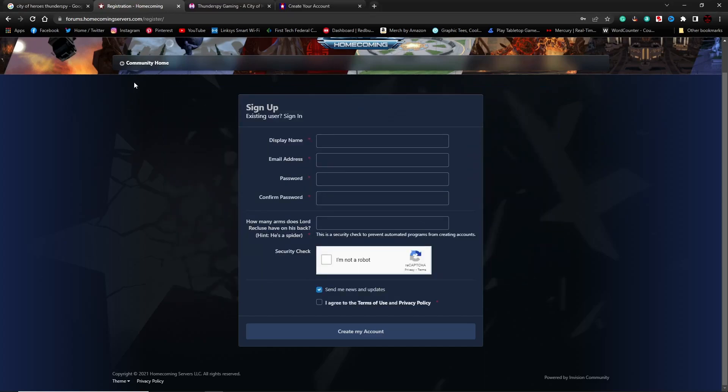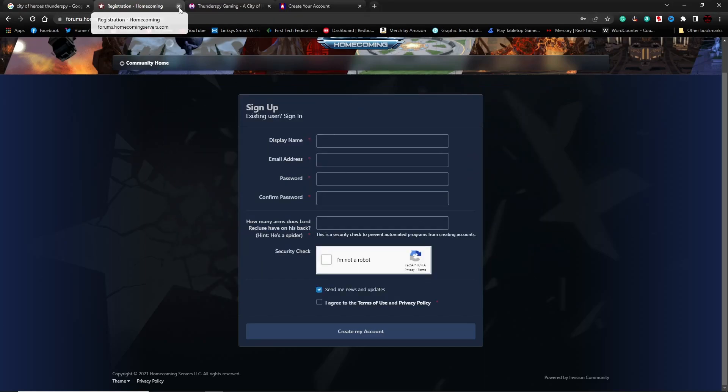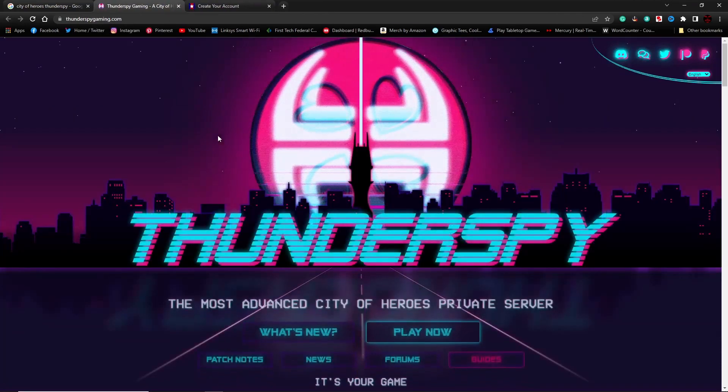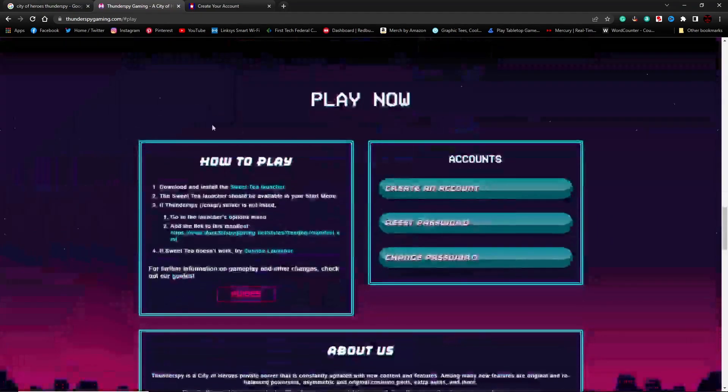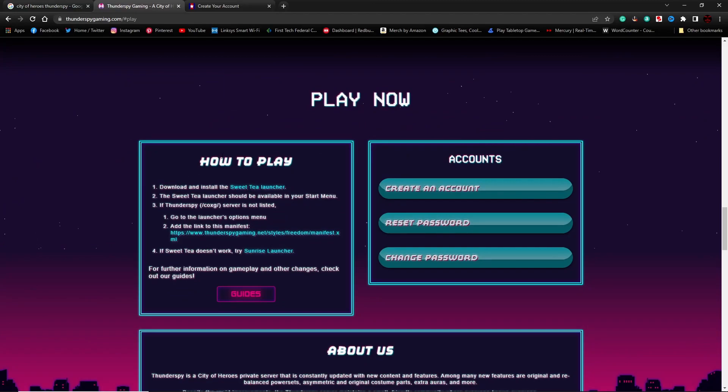Now let's talk about the next server — this is Thunderspy. Thunderspy recently updated their website and they've done a great job. They made it easy for people to figure out how to play. All you do is once you're here, just click on Play Now and it'll scroll you right down to how to play and create an account. They use the Sweet Tea launcher, which is their own launcher, and it's a pretty nice launcher that has some good perks to it.